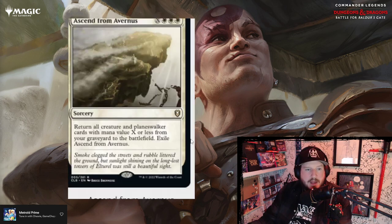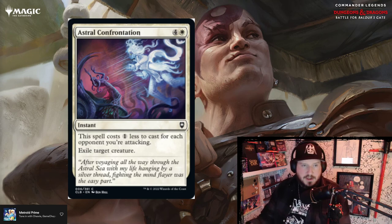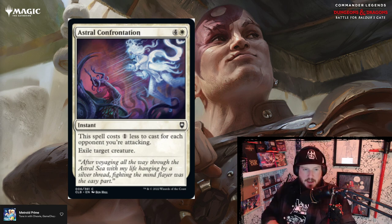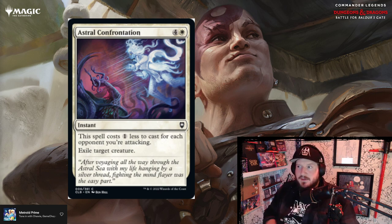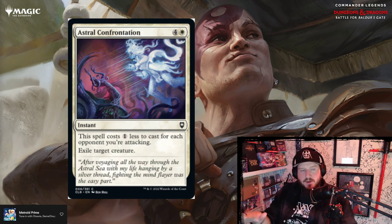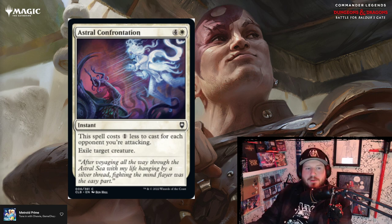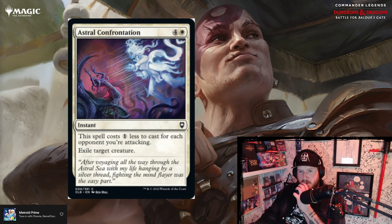Astral Confrontation is four and a white for an instant. This spell costs one less to cast for each opponent you're attacking — exile target creature. So in a game of commander, best case scenario you're attacking all three opponents, this costs one and a white and you just get to exile one target creature. It's a two-mana exile target creature — that's pretty standard. I guess it's just not so aggressively asking you to attack everybody. One out of ten.